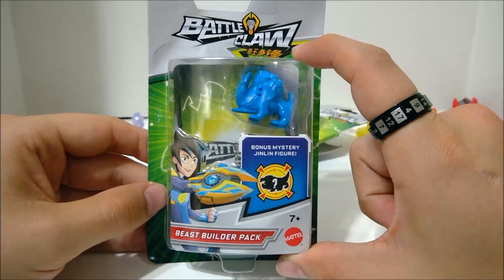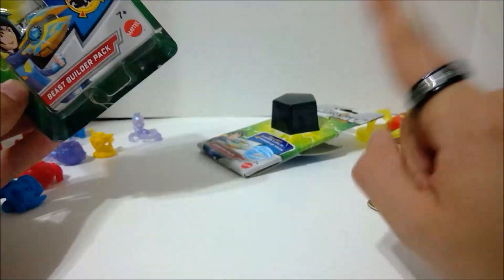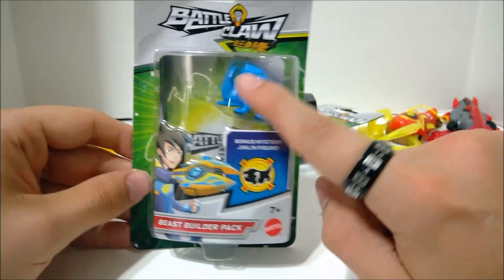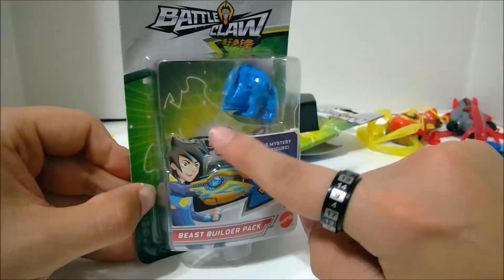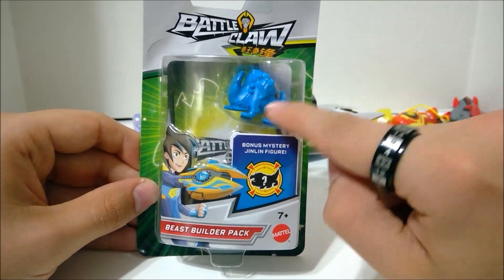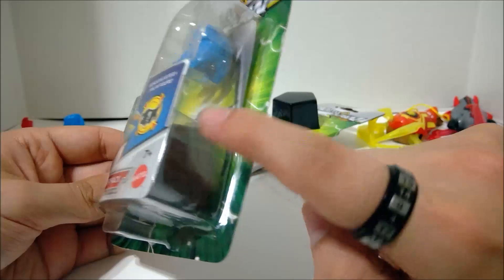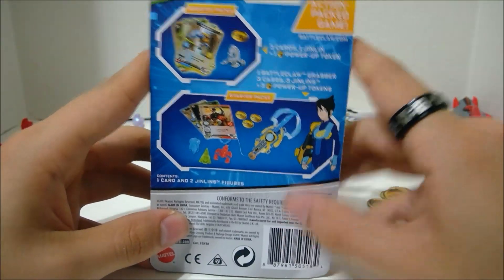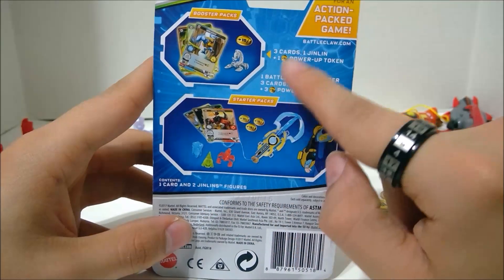These guys are $2.99 instead of $3.99 like a Booster Pack. They come with two Jinlinds and one card. I don't know if the card relates to the Jinlinds or if it's always a Beast — we'll find out. But it always has one Visible Jinlind and then one Hidden Jinlind in there. It's basically a Booster Pack just for Jinlinds: one card and two Jinlinds.